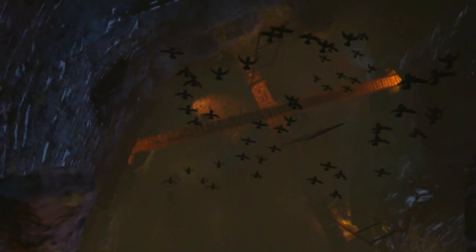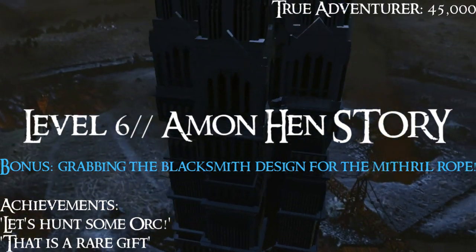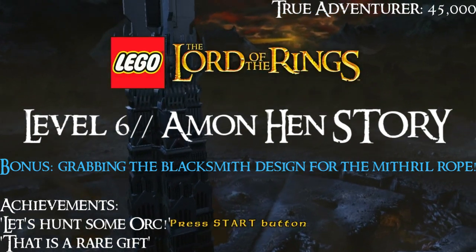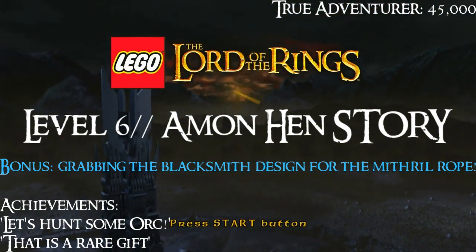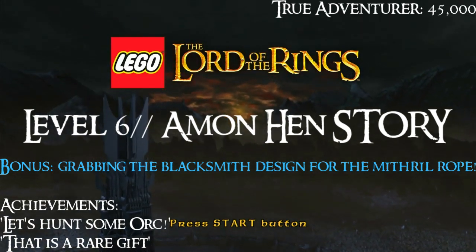Alright folks, welcome back to some more Lego Lord of the Rings. This is actually going to be level six, Amon Hen, which marks a pretty important point in this story - the conclusion of the first film, The Fellowship of the Ring. We've got a few achievements here: 'Let's Hunt Some Orc' for completing the level, and 'That is a Rare Gift' which we'll get to in a minute, 45,000 for True Adventurer, and we're going to be grabbing the blacksmith design in this level.